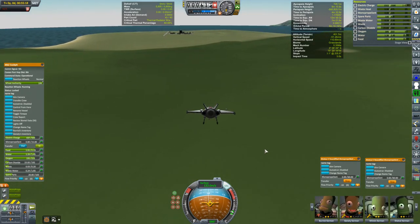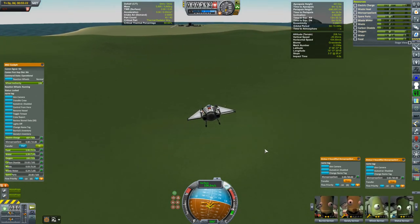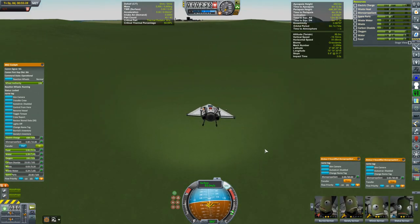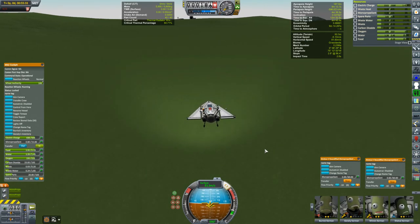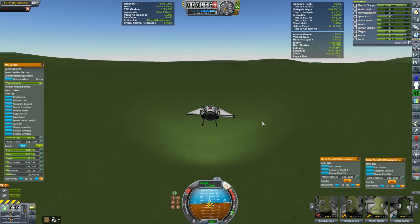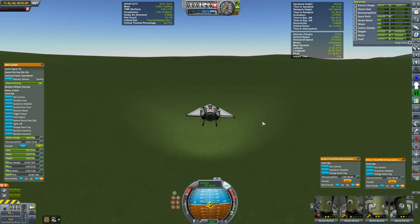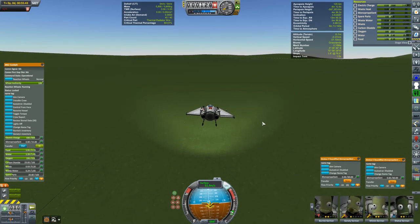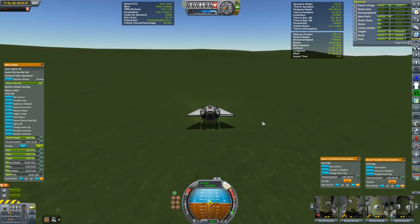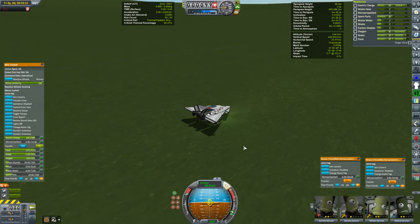It turned out I was going to come out short anyway — not by too much, but short nonetheless. That said, the landing was most definitely a controlled one. In the end when you come this close, the actual penalty in terms of recovery cost is pretty minimal — really doesn't make a difference. This thing does glide well. And we are down.